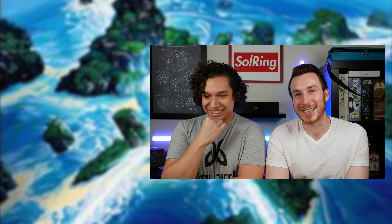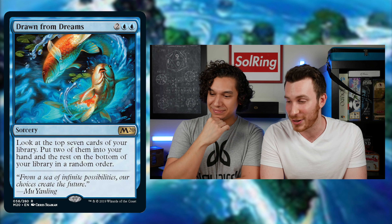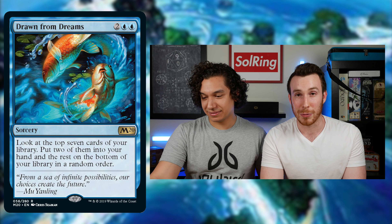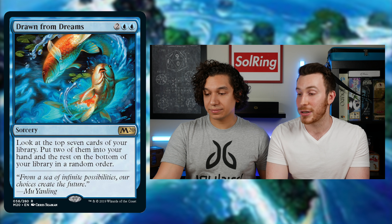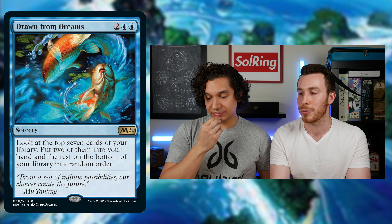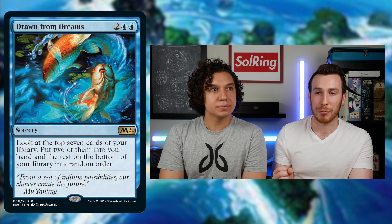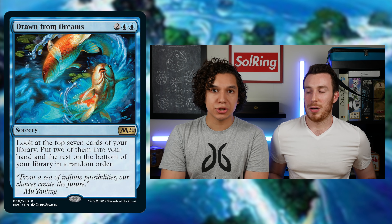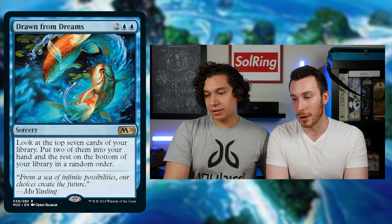On to blue — blue always gets good toys. Drawn from Dreams is basically a sorcery-speed Dig Through Time. A lot of blue lists run Dig Through Time — Urza definitely runs it, Naru Meha still runs it. It's a good card because it lets you look at the top seven and put two cards into your hand, but being sorcery speed really hurts it. Sometimes with Dig Through Time in Naru you're casting it with only two or three mana.